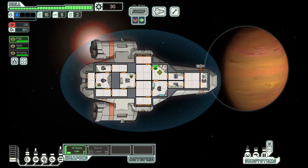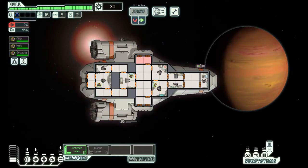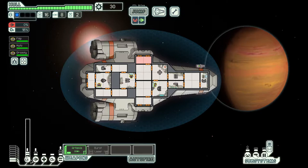Med bay is where you go to heal. If it's on, crew who are low on health can come in here and start healing. They don't actually have to be sitting in the room — you can have them moving back and forth if you need to heal more people than the room allocates for. The shield room gives us that lovely shield bubble. You only get improvements every two bars you put into it, so every two upgrades increases shield bubbles to a maximum of four. Shields absorb most projectiles, with the exception of missiles, which have level five piercing and go straight through.